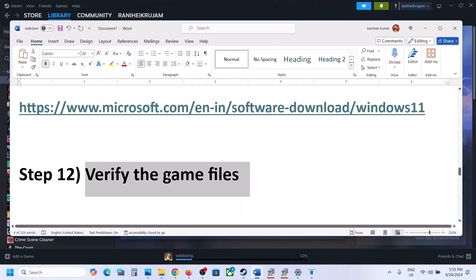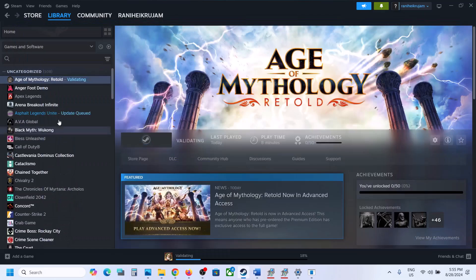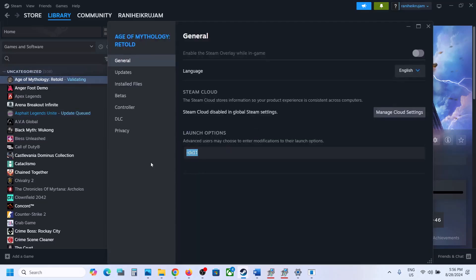The next step is to try DX11 or DX12 in the Steam launch options. Right-click the game, select Properties, and in the Launch Options field type '-dx11', then launch the game and check. If not working, change it to '-dx12' and check. If still not working, remove the launch option and follow the next step.